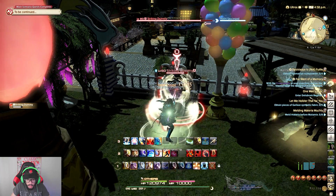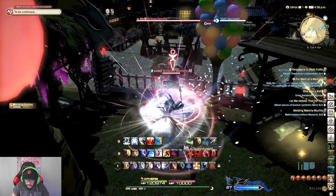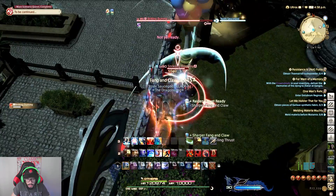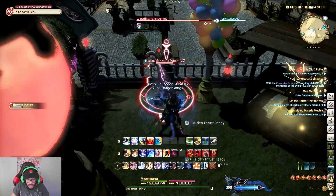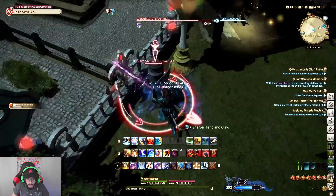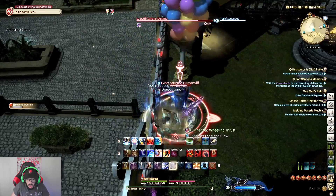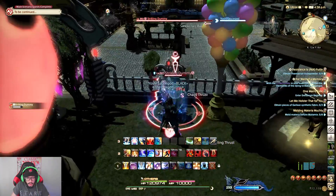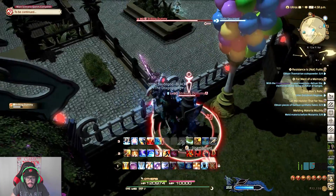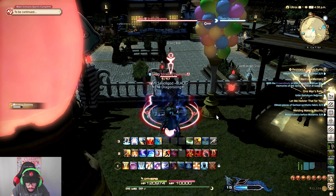So the full sequence is: True Thrust, Disembowel, Blood of the Dragon, Chaos Thrust, then Wielding Thrust, Fang and Claw, Raiden Thrust, Vorpal Thrust, Full Thrust, then Fang and Claw. Unfortunately I'm unable to hit the last positional because of the way this target dummy is positioned, but it would have activated another Raiden Thrust — so just keep that in mind.